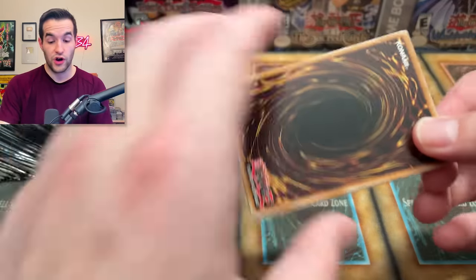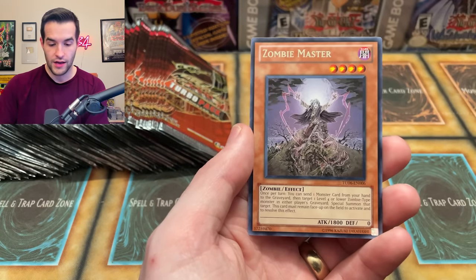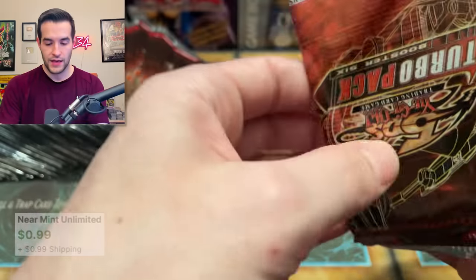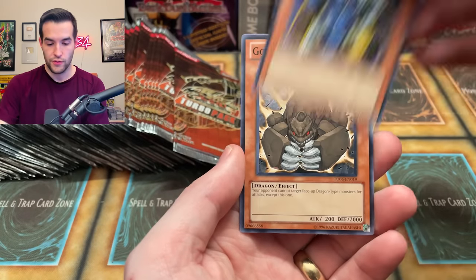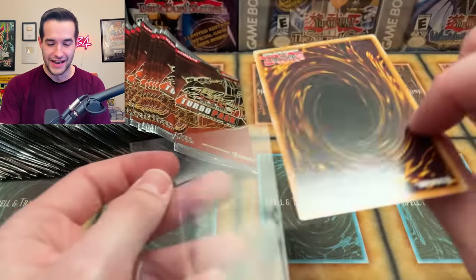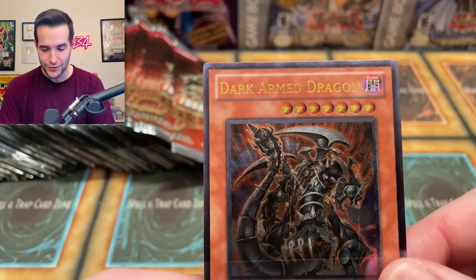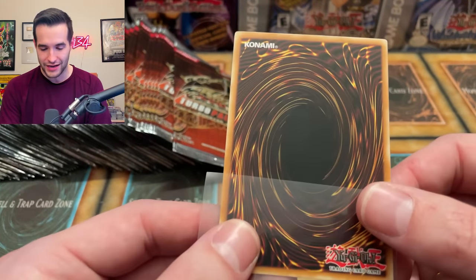Let's see what else we can get. Can we get a Quick Draw? Can we get a Sangan Ultra Rare? Battle for Artemis, Green Kappa, Zombie Master. Next is a Kinetic Soldier, Golem Dragon — oh, another one already? Whoa! The centering is not as good on this one. Another Dark Armed Dragon! I was not expecting that to happen so soon — I wasn't sure if we even got two out of a whole box.